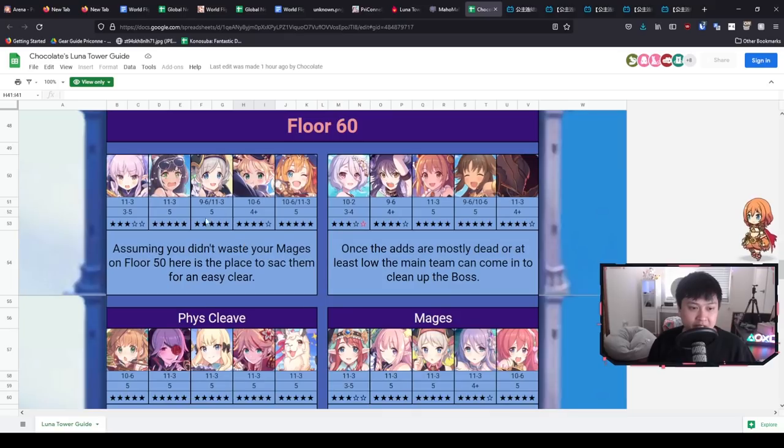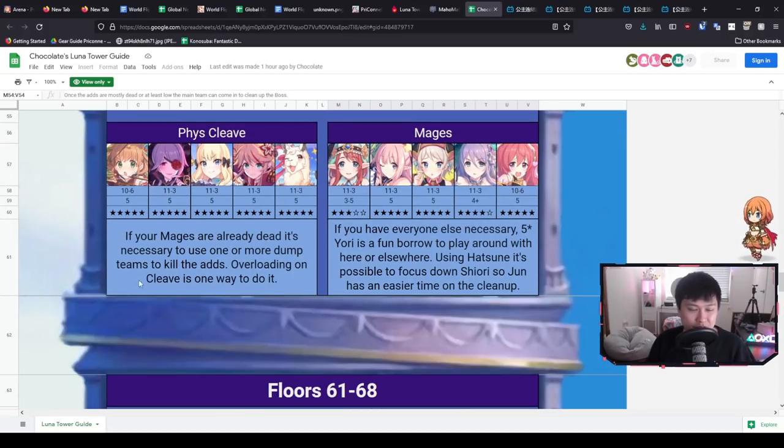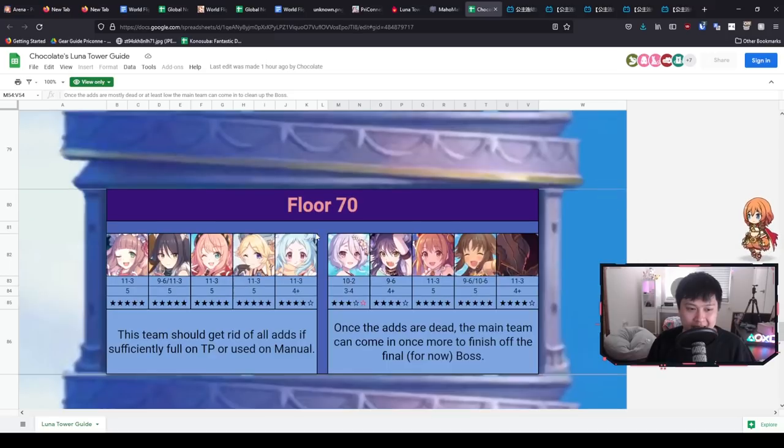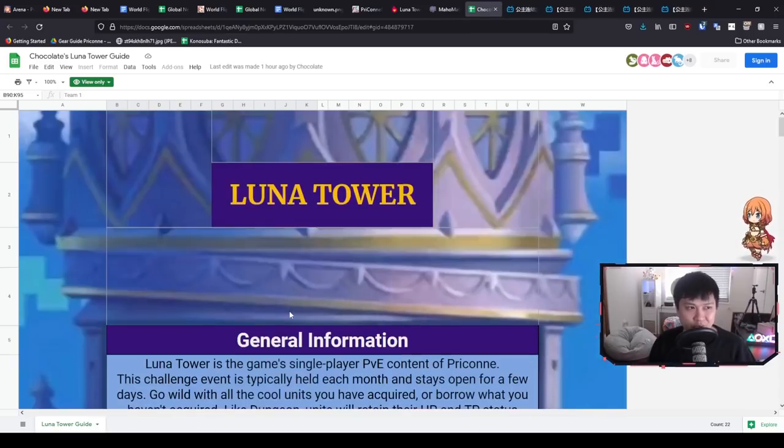As we climb to the higher floors, like 51 to 59 and then floor 60, some stages are a little bit harder. Floor 60 kind of deserves its own guide — for example, the guide notes: 'Assuming you didn't waste your mages on floor 50, here is a place to sack them for an easy clear,' because they'll get you to the end and then your main team cleans up. For the EX floors specifically, there are three teams — kind of like a princess arena mode where you build three teams to beat another three teams. I believe you're able to enter the EX stage as many times as you want, so it's essentially the end game content.